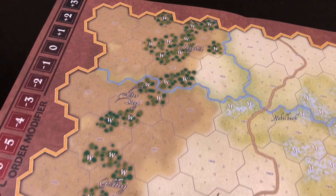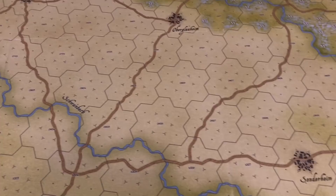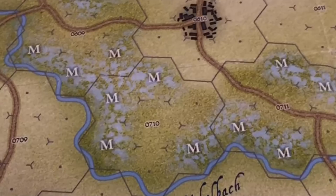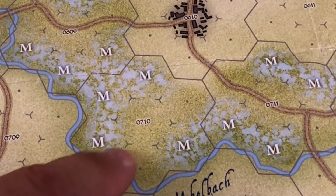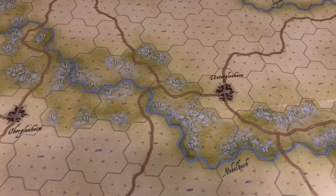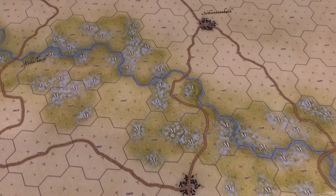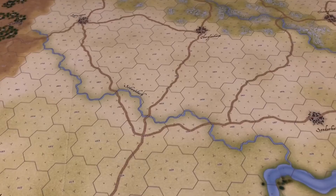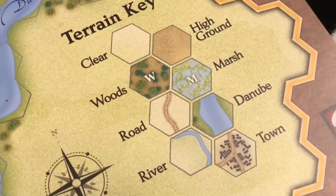That stacking penalty will be covered in more detail in the preview video. The same penalty applies to marsh terrain, which appears along the Nevelbach River. Area 0710, for example, has four marsh hexes, so there is a stacking penalty there. The marsh hexes continue throughout the banks of that river. Overall there are not a lot of terrain types in this game.